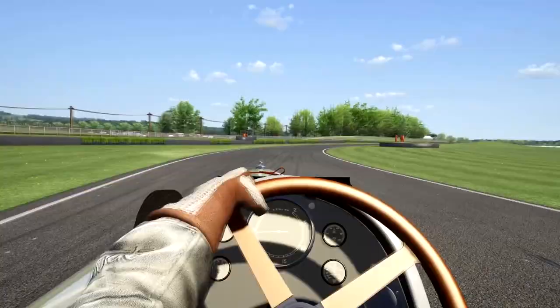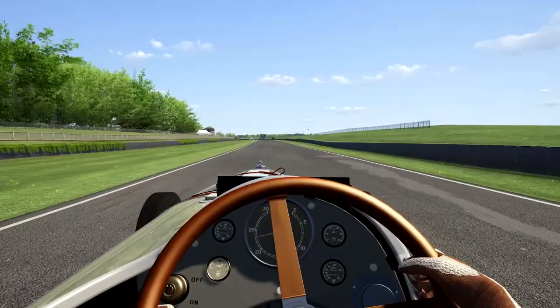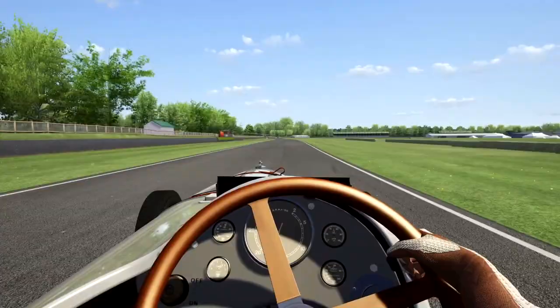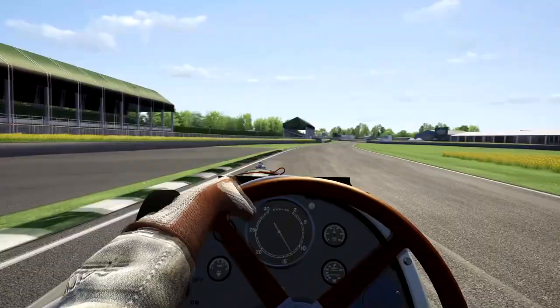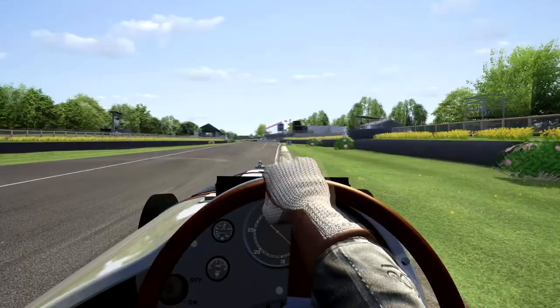Coming up to the back straightaway at Goodwood — let's see how long I can keep it in the throttle, second gear up to third, foot all the way down. The car picks up speed so rapidly I've got to lift off plenty early or I'll go flying off the circuit. Using the engine primarily as the brake, the car gets all squirrely. This car only has brakes in the rear, which is absolutely insane — but it was not meant to be a circuit racer. This car was meant to go very fast in a straight line, and it set the template for what land speed record cars are today.